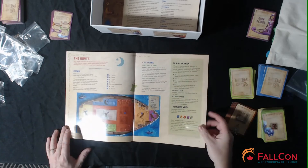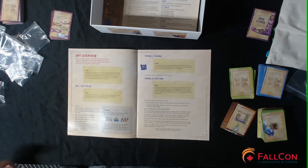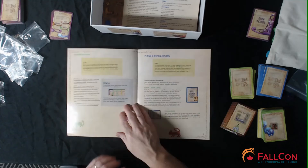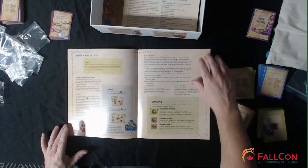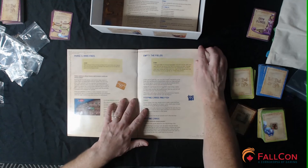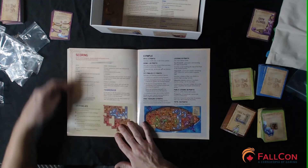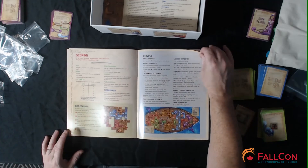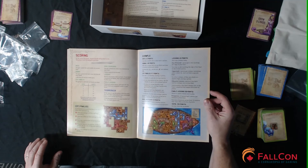The rulebook explains what's on a boat — rooms with different walls — and there are icons in the corners of the rooms to help identify them. There are key terms and instructions on how to place a tile. The game is played over five days. Each day follows the player board: fishing, exploration, reading lessons, rescuing cats, and rare finds. The rules are very clean and clear, not cluttered on the page, with lots of picture examples. At the end of the round you empty fields and fish. A cat family is defined as three or more tiles of the same color that are touching.